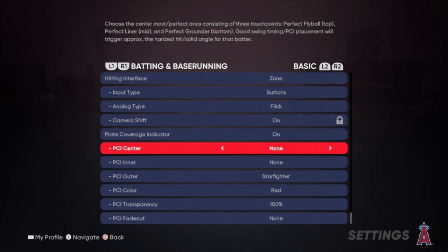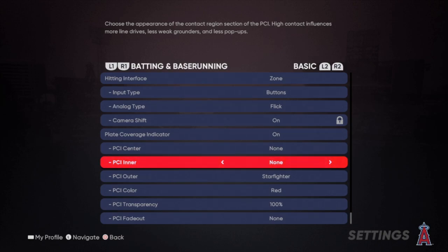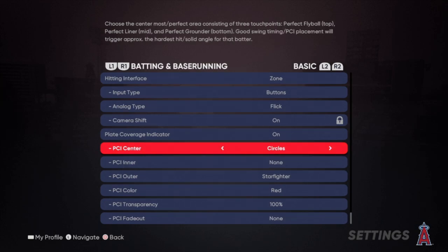PCI center on none, PCI inner on none. A lot of people use circles or diamonds in the middle of their PCI, and it just messes with me personally because I can't really see the ball — the little circles or diamonds just cover up the ball. So for me personally, I like to have nothing in the middle so I can see all the ball.